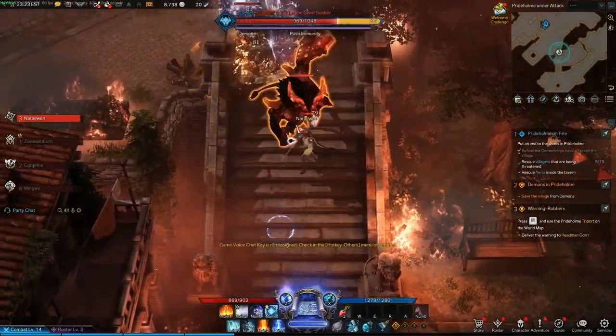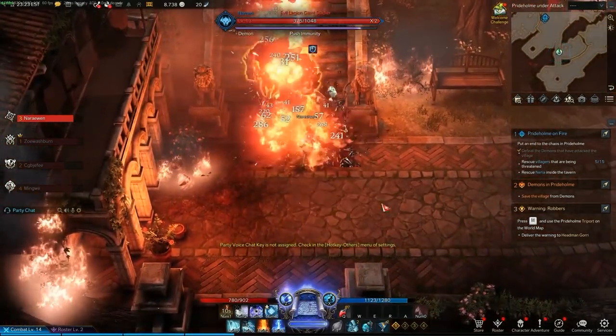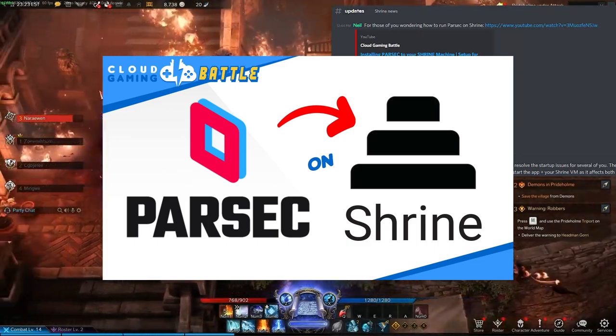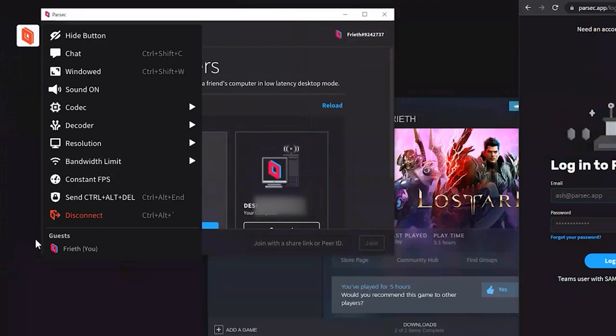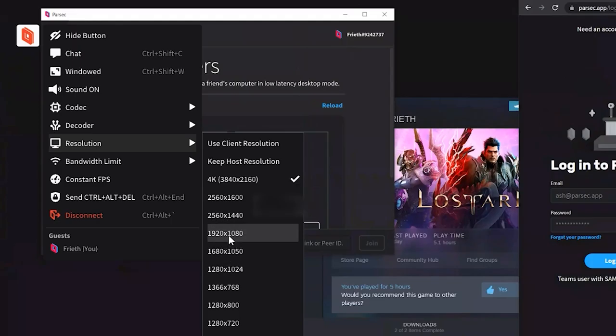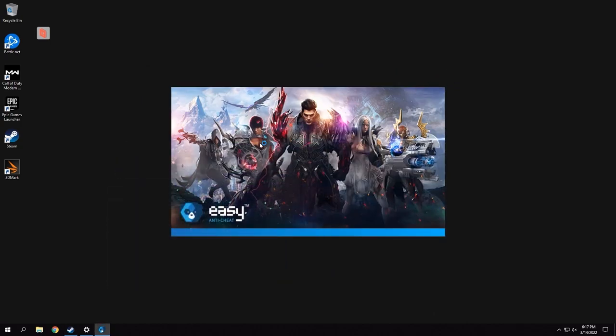But what about that cursor speed issue? Since that seems to be native to the Shrine app, we're going to try out another streaming app. Check out our tutorial on installing Parsec for use on Shrine if you need some guidance. Parsec has more options than Shrine's native app. We'll set our stream rate to match the 30 megabits per second that worked out for us. And the moment of truth for our cursor — there it is. Our mouse issues are tied to the Shrine app. Parsec's cursor control is perfect.